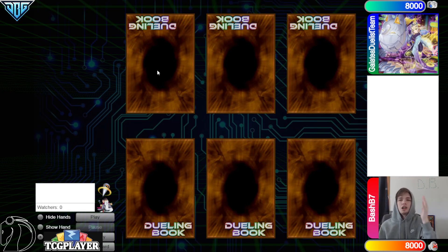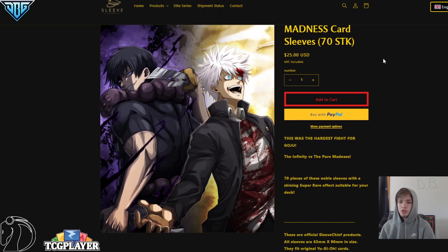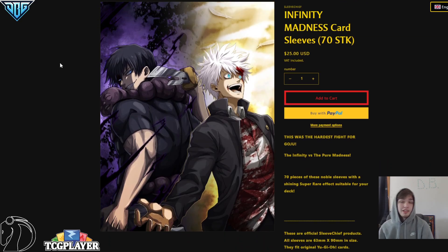Before we hop in, make sure to go ahead and check out Sleeve Chief for their new sleeves. You can also use code DBG5 for 5% off. These were the Fortnite skins but now they're available on sleeves and stuff, so check them out — link down below at the top of the description.